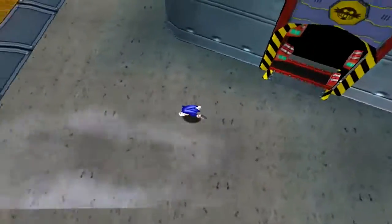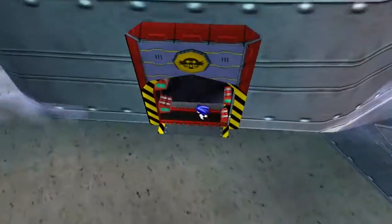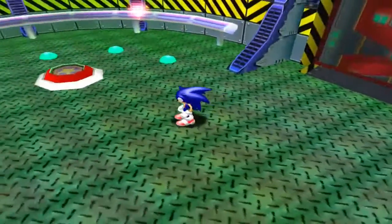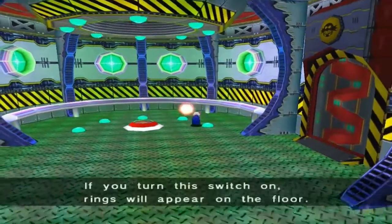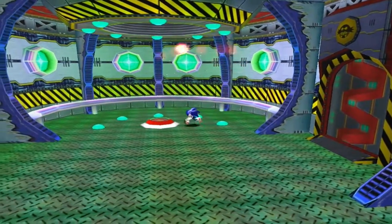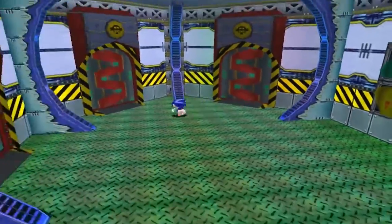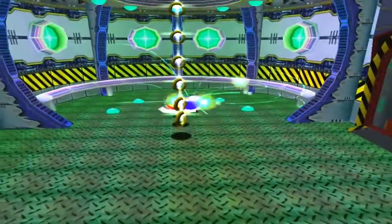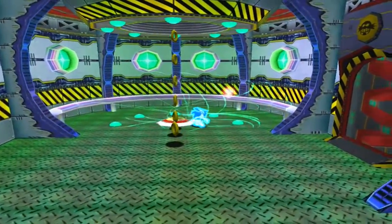I'm not allowed to go that way. Well alrighty then, let's go in here. Oh, this might actually be where I need to go — never mind. If you turn this switch on, rings will appear on the floor. I'll give that a look since none of these other doors want to open for me anyway. So you want to lightspeed dash up and along?